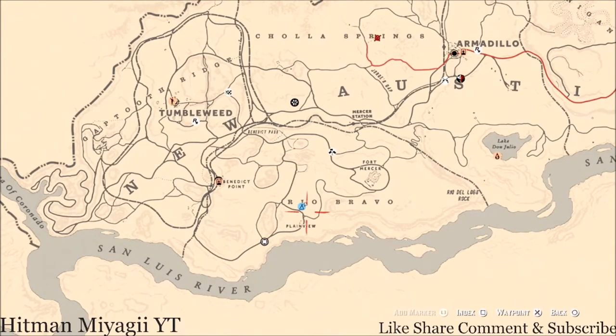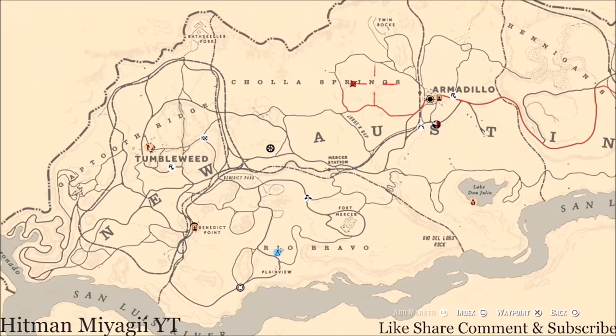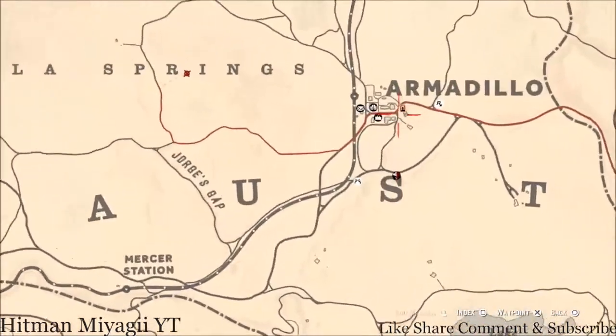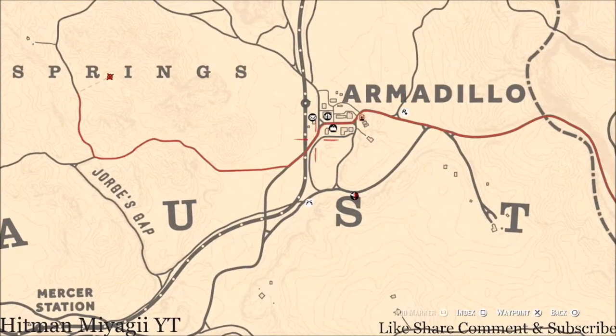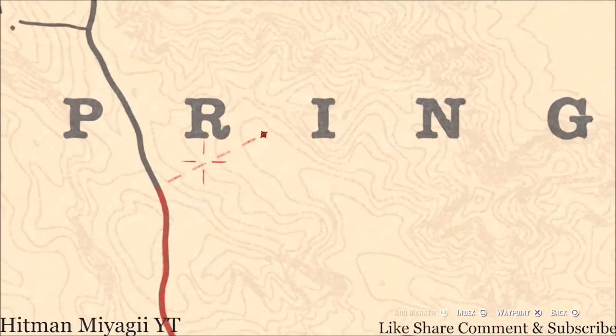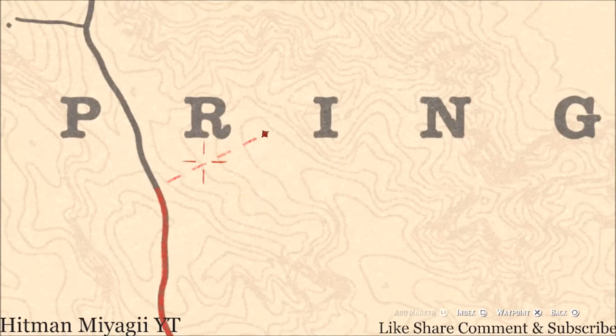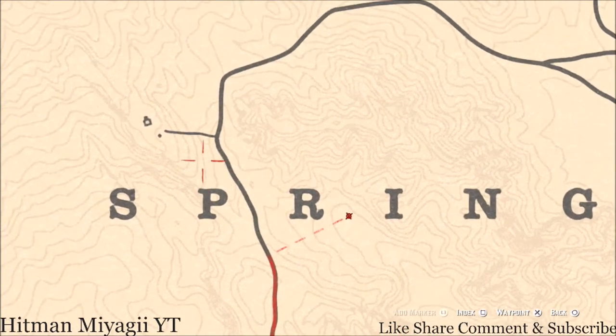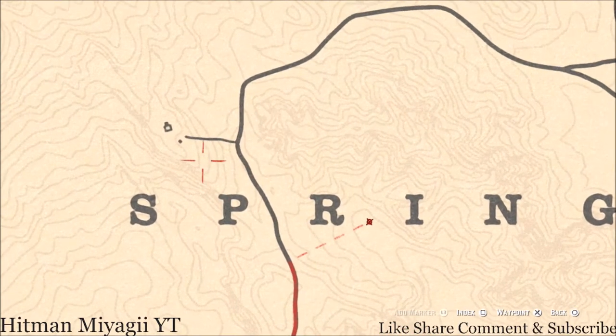The Caribbean Rum antique alcohol bottle is over in this area as well, right outside of Armadillo. If you want to get this, fast travel to Armadillo and go right here on your map, right between the R and I of Springs at this location. That is the Caribbean Rum antique alcohol bottle — it's on the ground in the dirt, right in front of a tent.